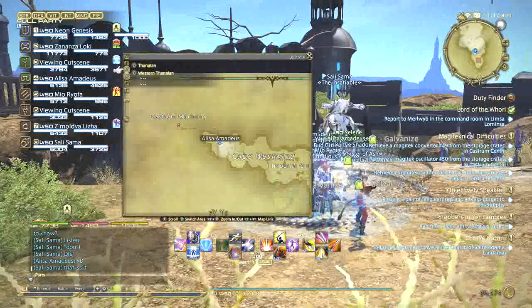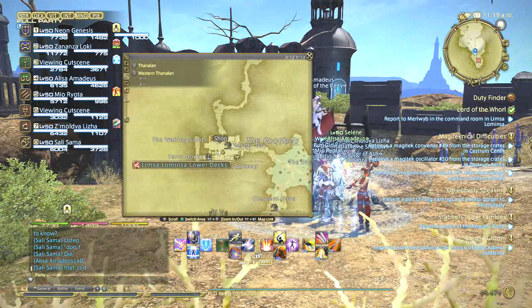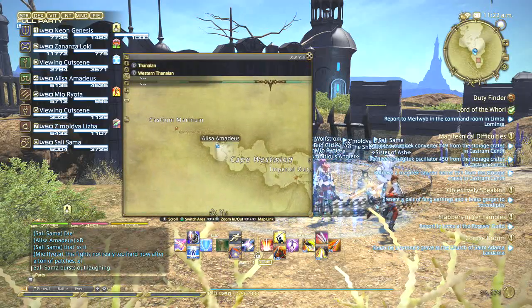If you don't know where we are — this is Cape Westwind here, so it's in Western Thanalan. You've got Vesper Bay here; follow this round and you'll actually activate it in here at Cape Westwind.